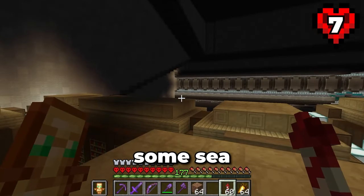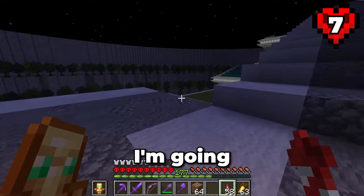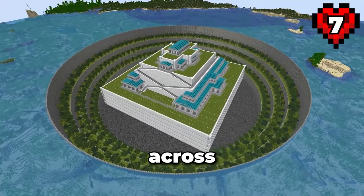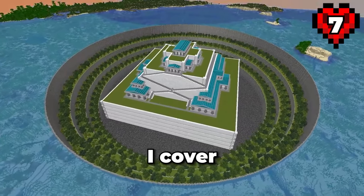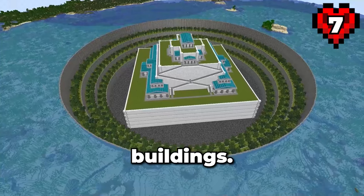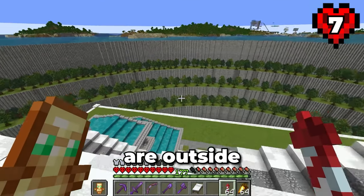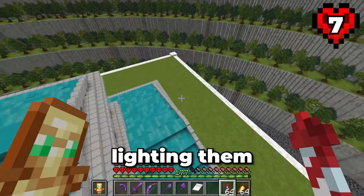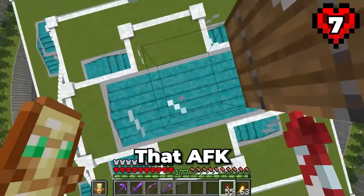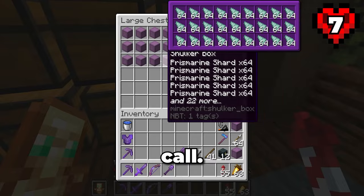I'm going to start by lighting up the interior using some sea lanterns. When it comes to lighting up the exterior, I'm going to do things a little differently — first, I'm going to place some sea lanterns in the ground across the entire central build, then cover them up with carpets making them blend in. I also do this on the roofs of the buildings. Now this entire build should be mob proof. The exterior walls are outside of the spawning radius so I won't bother lighting them up. Let's do a one hour AFK session. That AFK session was a massive success — I ended up with all this loot. Using shulker box loaders was a good call.